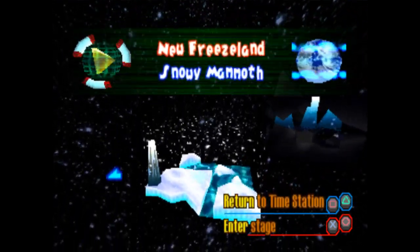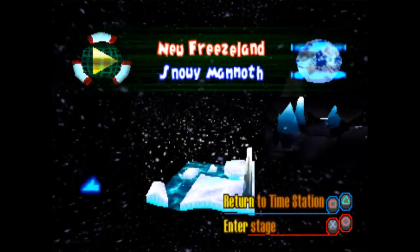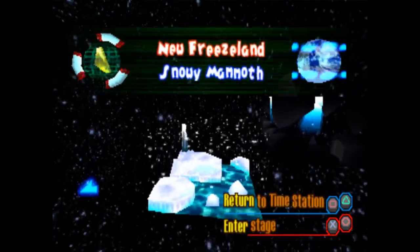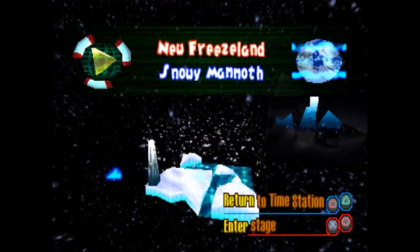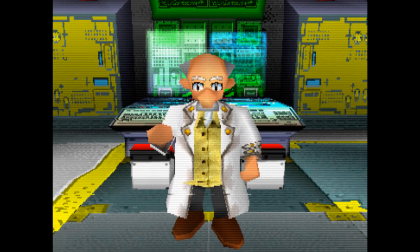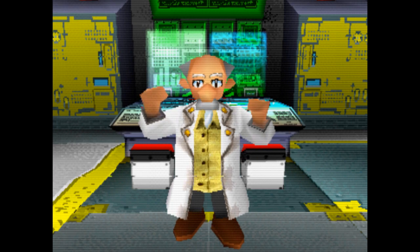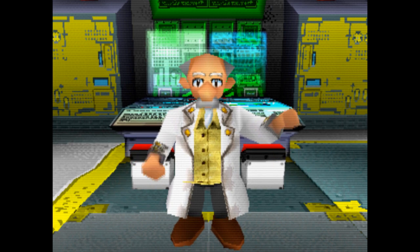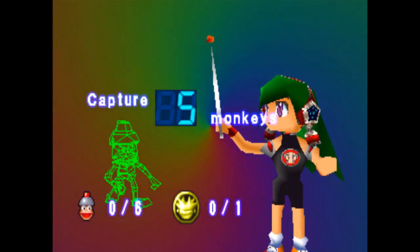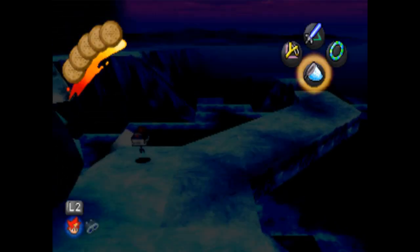Now we're in New Freeze Land — we're in the Ice Age! Where there were too many sequels, and there was one that recently aired on Disney Plus. The planet is covered with ice and in some areas with strong winds the temperatures will drop below freezing. The apes have adapted well to the new surroundings — take full advantage of the gadgets. One Spectre token, and we have to capture five of the six monkeys here.